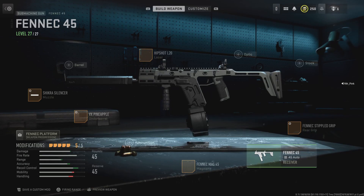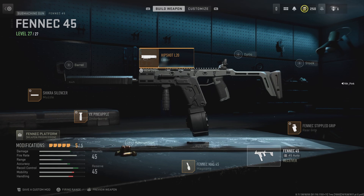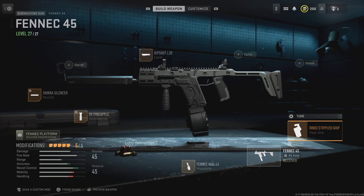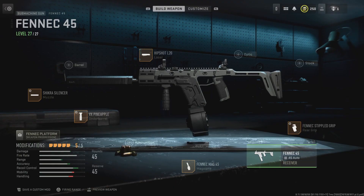Shakira silencer, all the way up, all the way right — pineapple, VAT, whatever. Hip shot, hipfire — if you just already have that R2 button held when you see someone, and you're good with the crosshairs, you can use it to your advantage, get a couple shots before you're even looking down sight. And stippled grip is another good one for recoil.